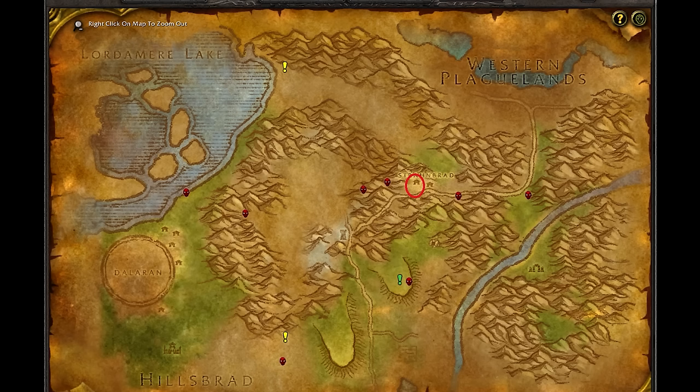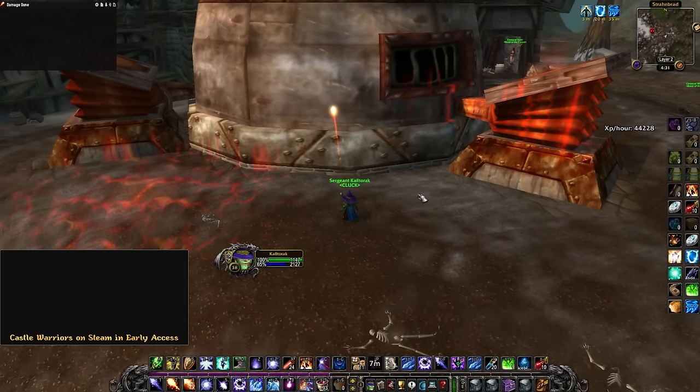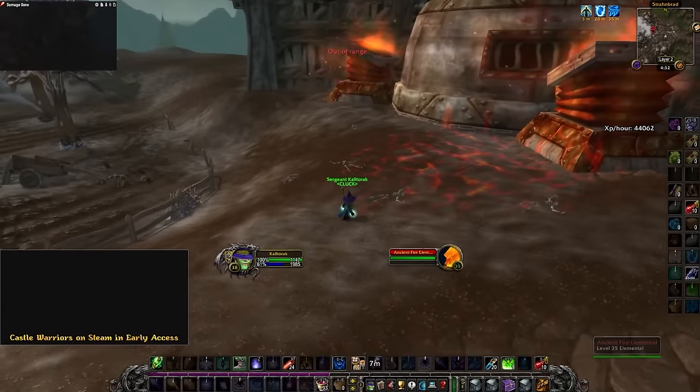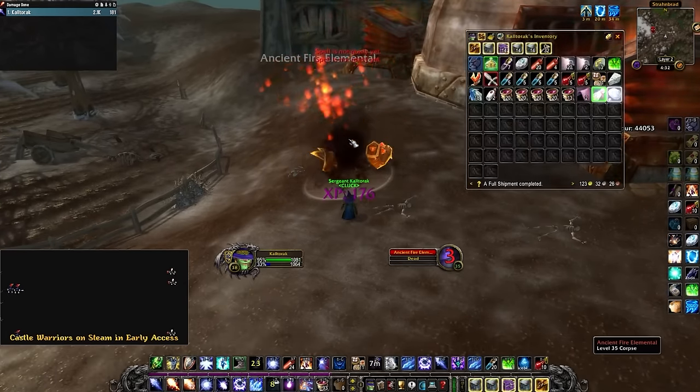There is a forge here with 2 bellows attached to it. When you cast a fire spell on them, they ignite. All you have to do is cast 2 Flame Strikes on the ground next to it, and a level 35 elemental will spawn out the top. Kill them dead and loot your Hotstreak rune. As simple as that.